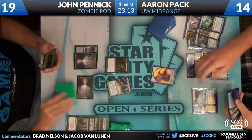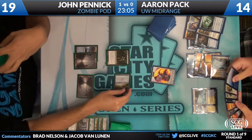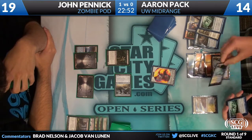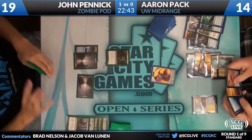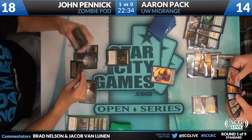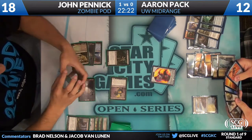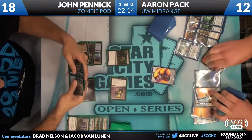Aaron decides to Vapor Snag his own Sphinx — John is fine with that. He's going to get in there for four, then draw a land and probably make another Consecrated Sphinx. I can't think of anything else I'd rather do. Now that it's attacking, Vapor Snag takes it away — a little frustrating because having two Sphinxes would be sweet. You just play the Messenger next turn, and with a fifth land it's a Cavern of Souls so you can make two Phantasmal Images if you wanted to.